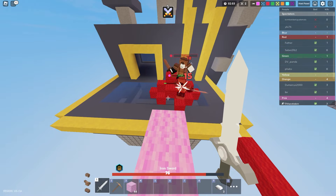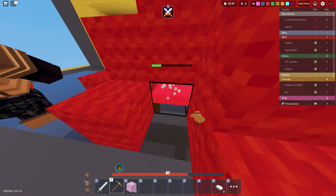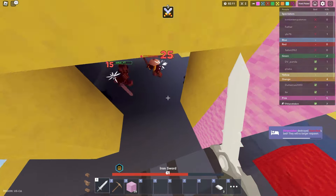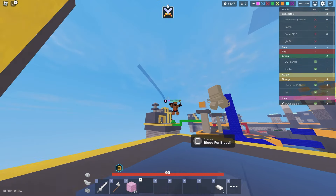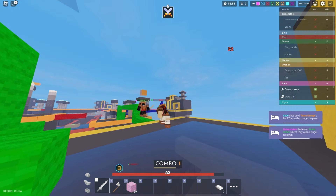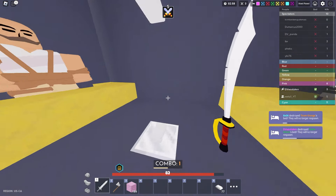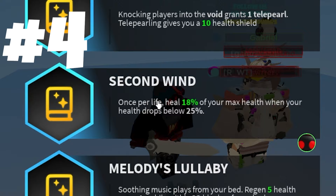Number 5 is Second Strike. You get double damage every eight hits — pretty much guaranteed. If you're already doing 20 damage, you're going to get 40 damage on that eighth hit. That's absolutely insane, especially if you have effects on them or maybe critical strike. Is it better than the other ones coming up? It depends on the situation. You could probably put Second Strike anywhere in the top five in my opinion.